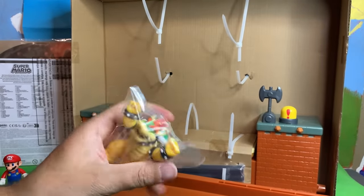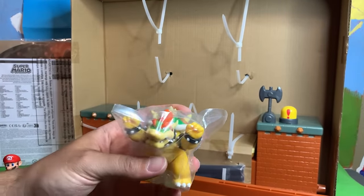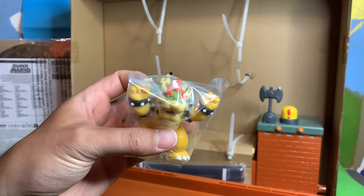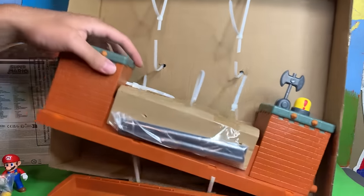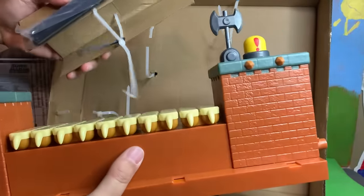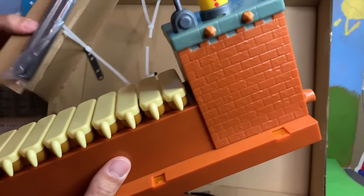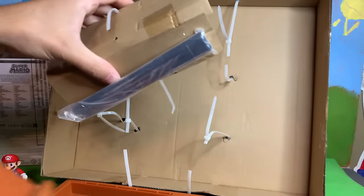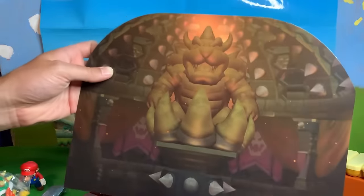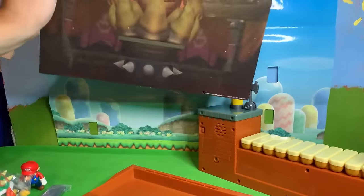Here is the Bowser figure — I believe it's the same one we've gotten before, although I feel like this one looks better. Is it different? And then we've got the main platform, which is one big piece and has the bridge on there too, with some extra stuff I don't know what it is yet. Here's the background that it comes with — very nice, the big Bowser statue. It's a little floppy, but not super floppy. Very black on the back.